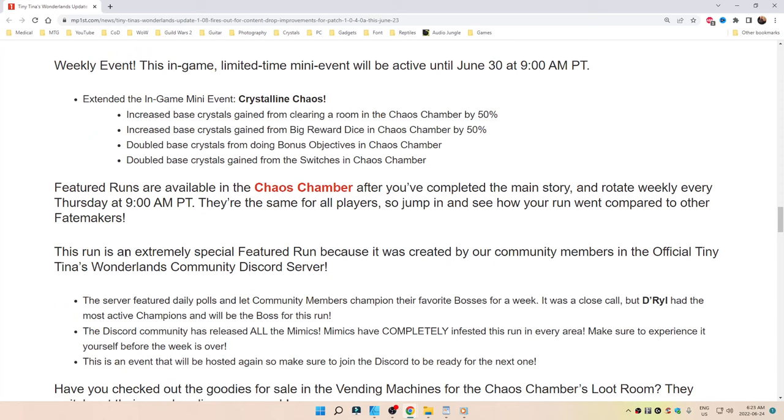Extended the endgame mini-event: Crystalline Chaos. Increased the base crystals gained from clearing a room by 50%. Increased base crystals gained from big reward dice in Chaos Chamber by 50%. Doubled the base crystals from doing bonus objectives in the Chamber of Chaos. Doubled base crystals gained from the switches in Chaos Chamber.